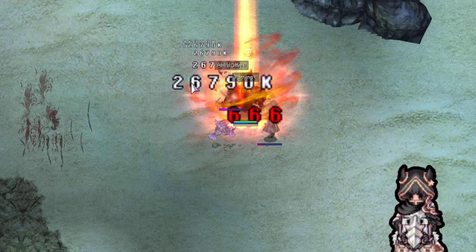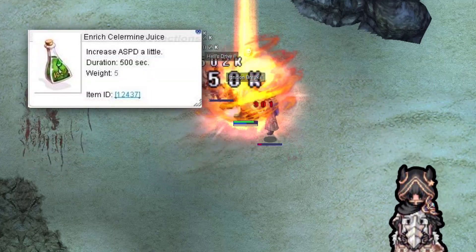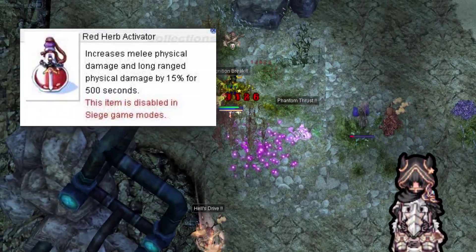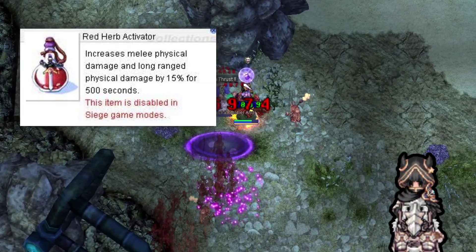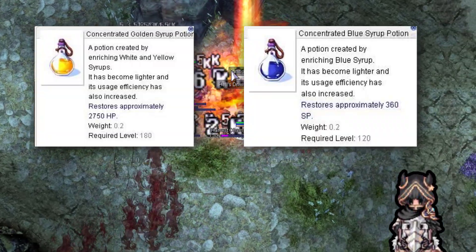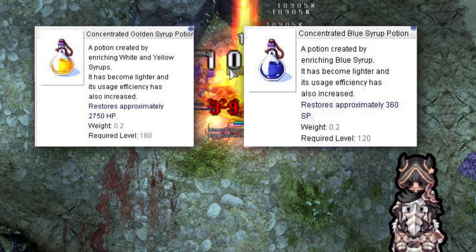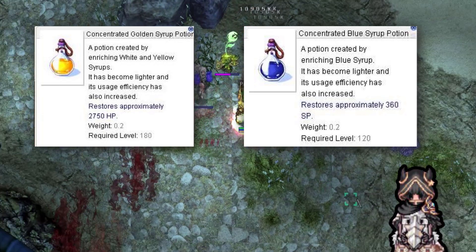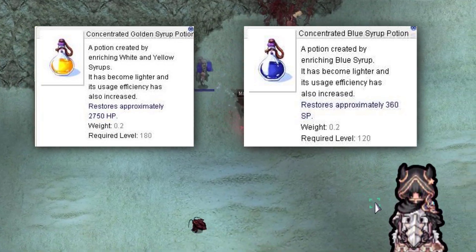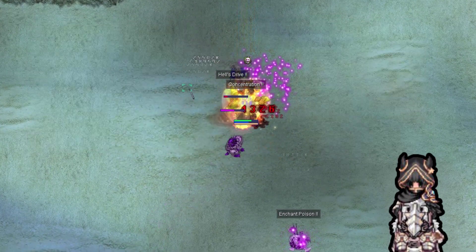Next on the list is an attack speed one. Enrich Selarmine Juice gives around 2 flat attack speed. Red Urb Activator gives 15% melee and long damage — this is one of the consumables I use the most. The next two are great to recover hit points and spell points: Concentrated Golden Syrup and Concentrated Blue Syrup Potion. The golden one is amazing when you are using Aisha Rune Stone — it recovers your hit points like crazy. The blue syrup gives a good amount of spell points; you can recover spell points with no problem while you are farming.